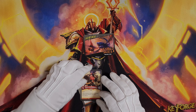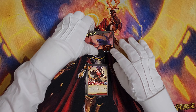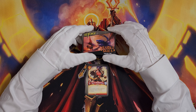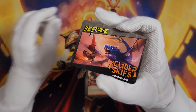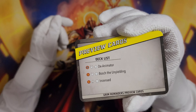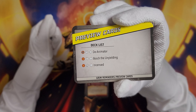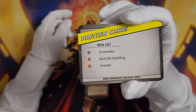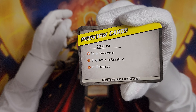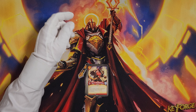I'm going to do a deeper breakdown of the previews than in my shorts video, but there will be a link to that if you just want a quick look at them. These are the previews that I got — nothing signed unfortunately. Another GameFound without any Richard Garfield signed cards, but that's okay. It means my time is coming. So we got D-Animator, Bosh the Unyielding, and Incensed, and I'm going to talk about them.